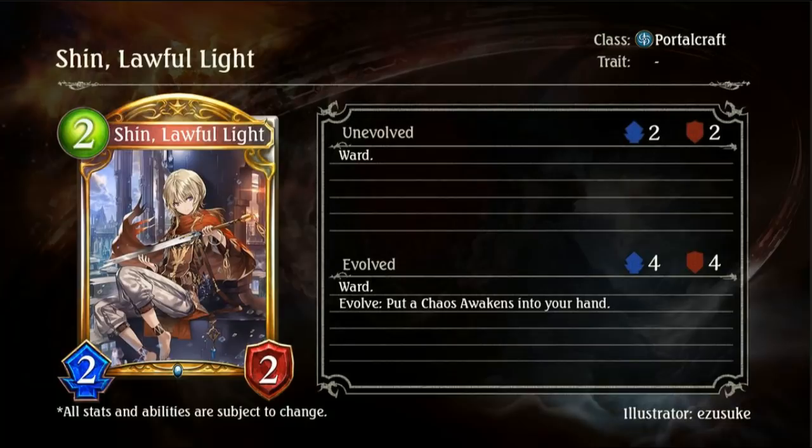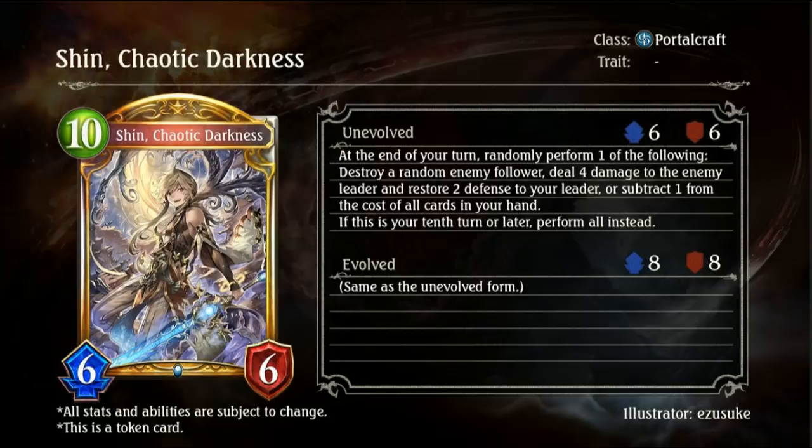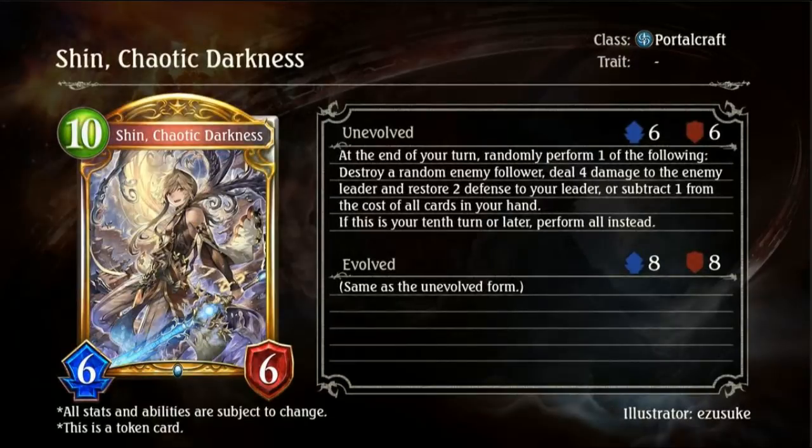Shin Lawful Light is a 2-drop 2-2 Portalcraft card. It just has Ward, and its Evo puts a Chaos Awakenings into your hand. Chaos Awakenings is a 4-drop spell for Portalcraft: give plus 4, plus 4 to an allied follower. If the follower is Shin Lawful Light, transform it into Shin Chaotic Darkness. Shin Chaotic Darkness is a 10-drop 6-6, but since it is transformed from Shin Lawful Light, it's effectively a 6-drop.